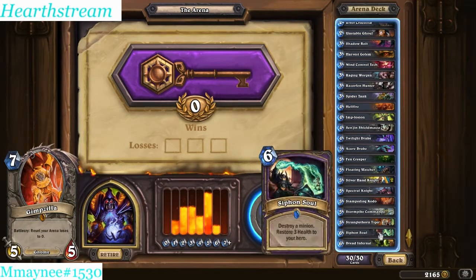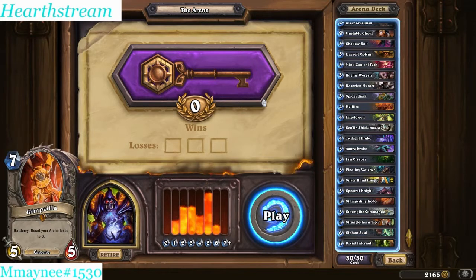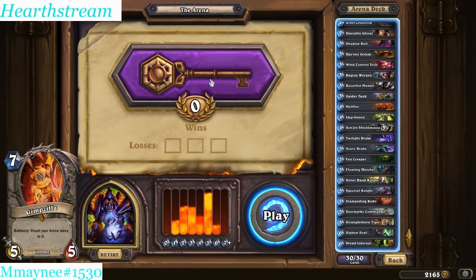Final thoughts: Siphon Soul's going to be amazing, Spider Tank's going to be pretty good at 3-4 for 3. This guy right here - this is where I'm all in on the Warlock flavor, on the Floating Watcher, so be ready. Again, thanks for watching guys, I appreciate all the views. Make sure you comment down below on how your GVG draft went - did you go more standard, or did you go all in on the mech? Did you do a full mech mage? Which legendaries did you pull? I want to hear it. Make sure you like and subscribe if you enjoy my content, and check back for more GVG arena drafts in the future. From your boy Gimzilla, peace.